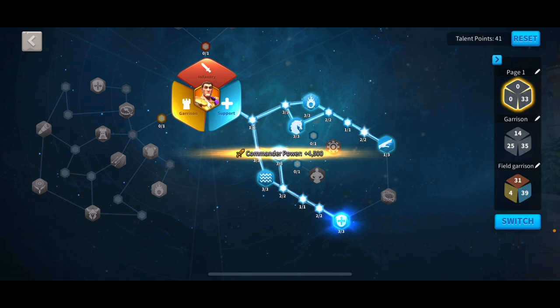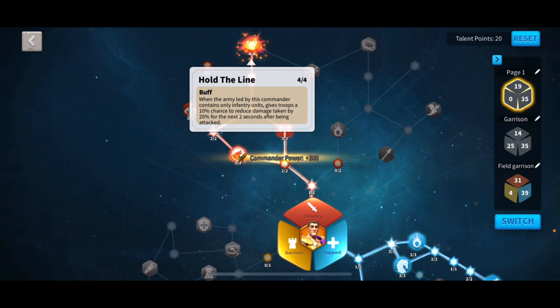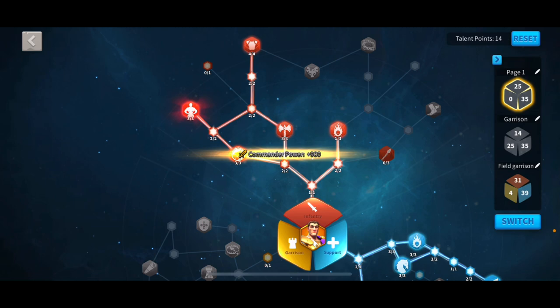Then skip any of the other talents in the support tree — you don't really need them. Go all the way up to hold the line and max that out. Then go over to strong of body and max that out. Get undying fury and max that out.